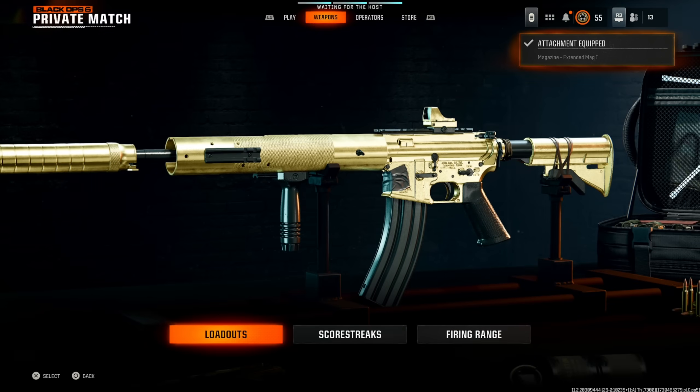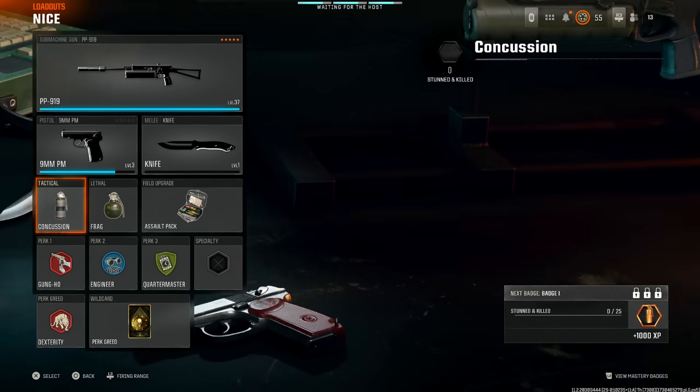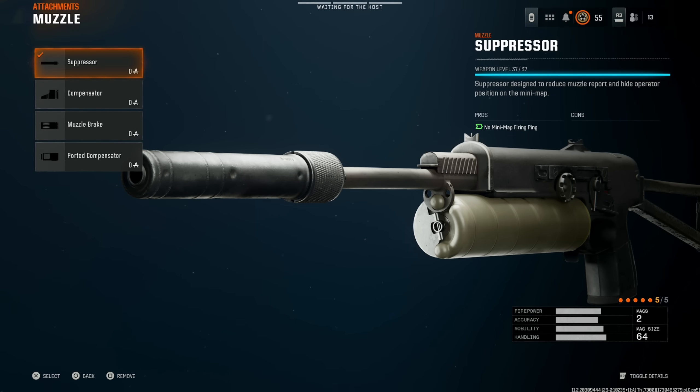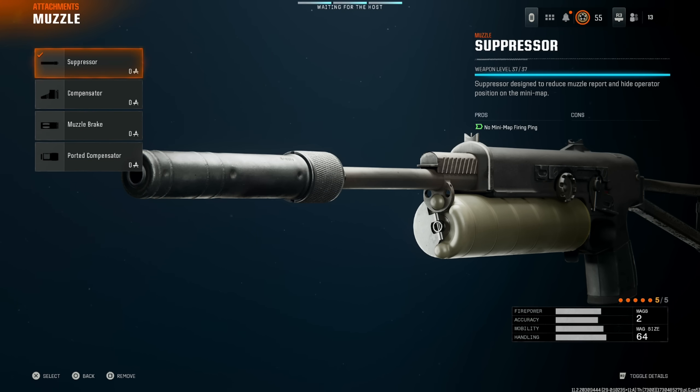Next we're going to move on to the PP919. This thing is absolutely amazing — I don't think it actually needs more than five attachments, so you don't have to worry about gunfighter. First attachment is the suppressor, unless you don't care about being off the mini map, in which case ported compensator works.